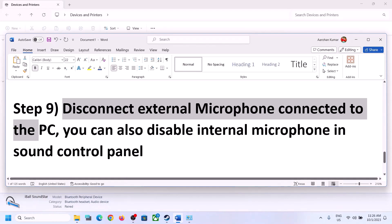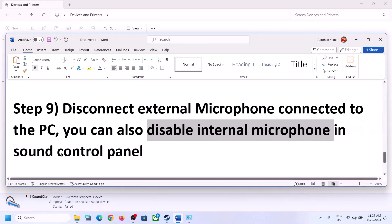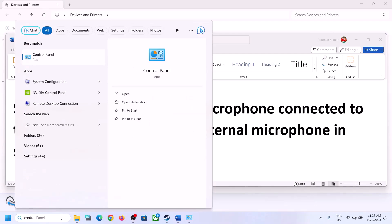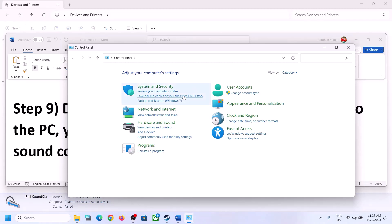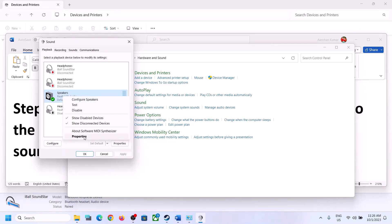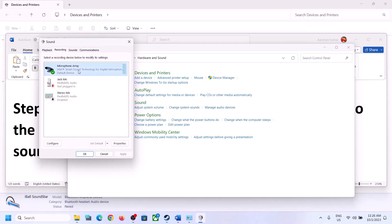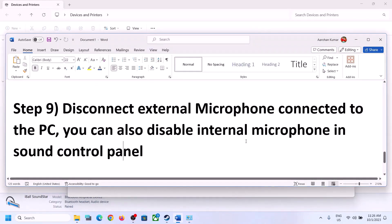The next step is to disconnect any external microphone connected to the computer. If you are not using a microphone in the game, disconnect the external microphone. You can also disable the internal microphone in Sound Control Panel — type 'control panel' in the Windows search box, go to Sound, then go to the Recording tab. If you're not using the microphone, right-click on it and click Disable. Then launch the game and check.